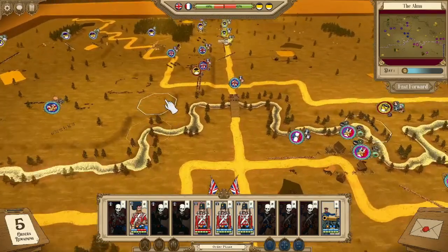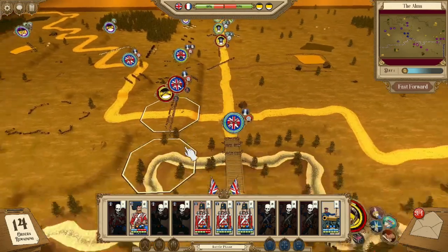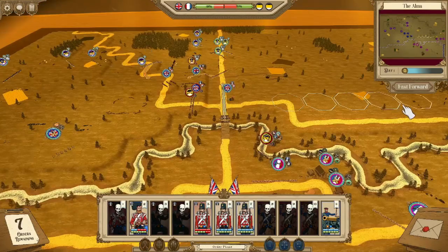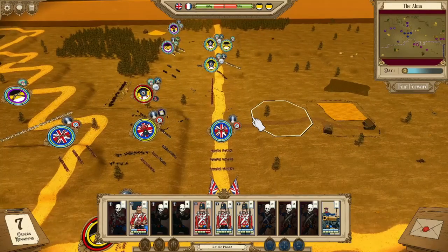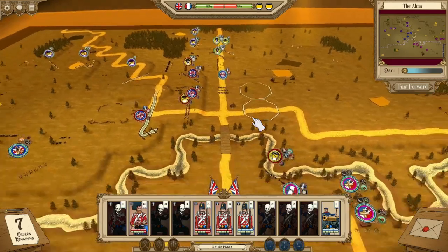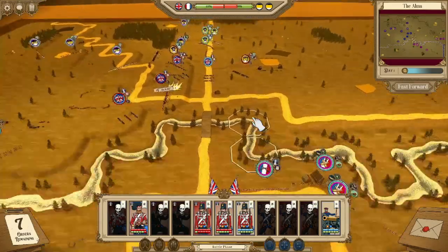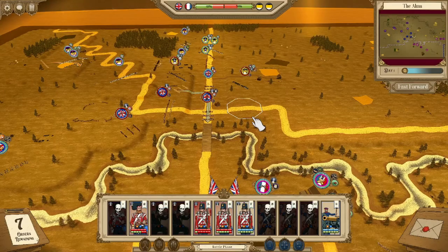We've got to retreat to the riverbank. I think retreating to the riverbank — we should be fine. There's a lot going through my head. The Russians are just so overpowered. I think they've made the game way harder — they're way too strong in my opinion. They've made them way too powerful.